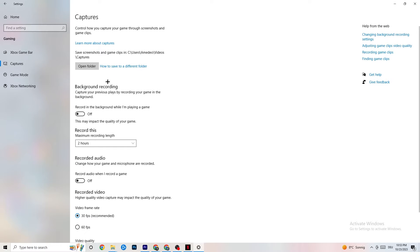Click on Captures and go to 'Background recording.' Turn off 'Record in the background while I'm playing a game' — if you're recording, performance will take a big hit, especially on low-end PCs. Also turn off background audio recording. If you want to record, use OBS or another dedicated application instead of Windows' built-in recorder.